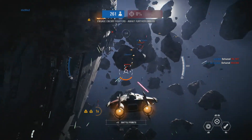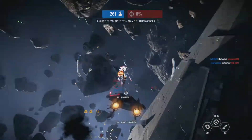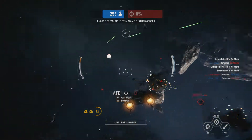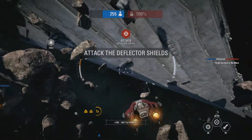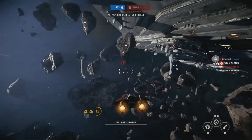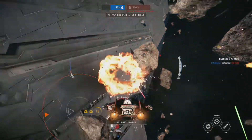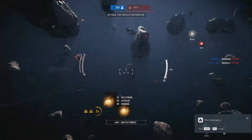Enemy fighter down. Bring down the shields on the command bridge. We get a few shots in there. This ship's history. Midship deflector is our next target. I'll get you back to that. Tuck him out.